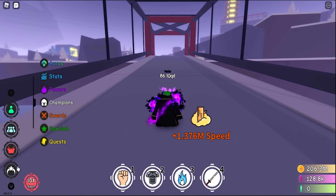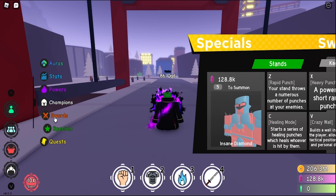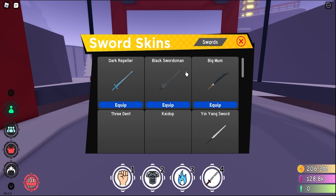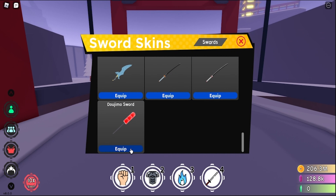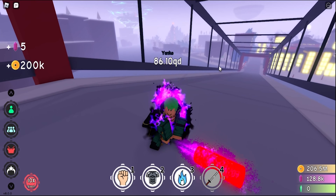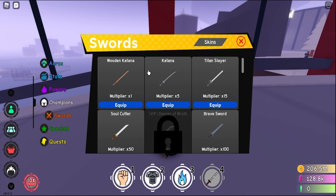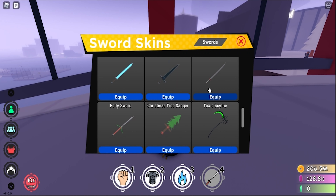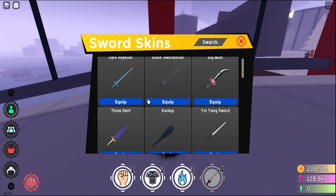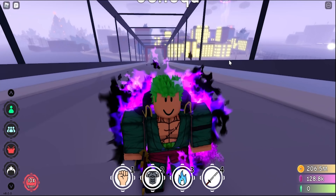First up, we actually have two sword skins: the Christmas tree dagger and the Dojimo sword. These are just sword skins, so I'll just equip them and show you guys how they look. This is the first one, the Dojimo sword — looks pretty cool. And then next up we have the Christmas tree dagger. It's pretty cool.